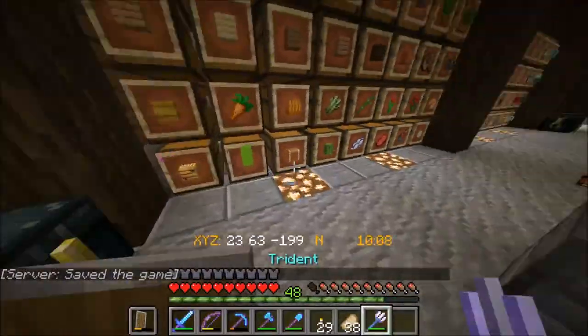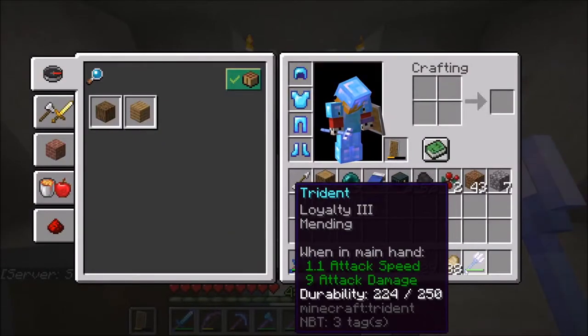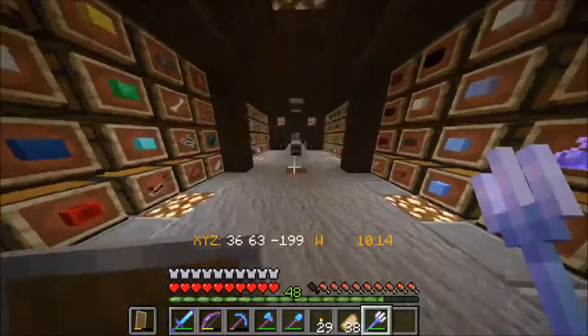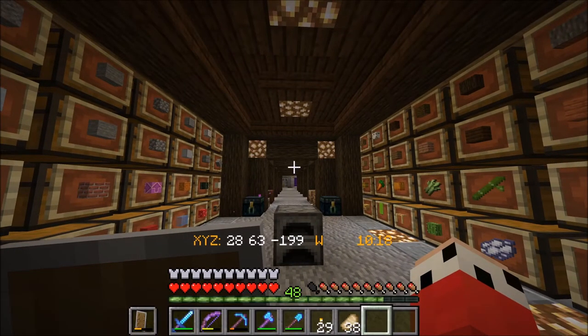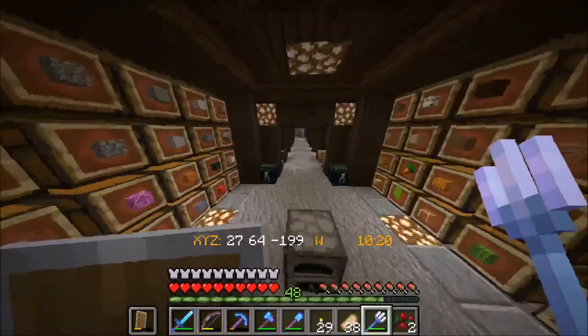We are here and we have a trident, because Flanti very kindly gave me a trident. I forget what the trade was or if he gave it to me before — I honestly don't remember — but thank you Flanti for making that happen. Because I put Loyalty on, I can go zoom, and I was going around the world killing things with the trident earlier and getting advancements, so that was kind of fun.